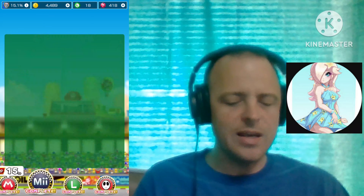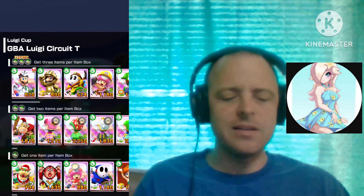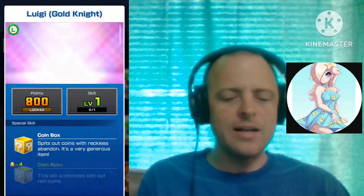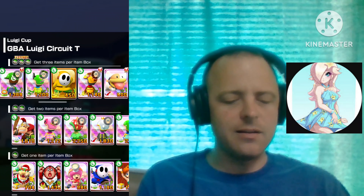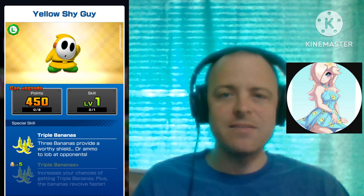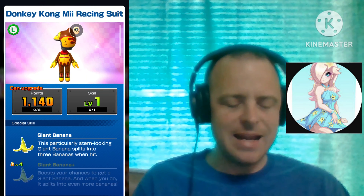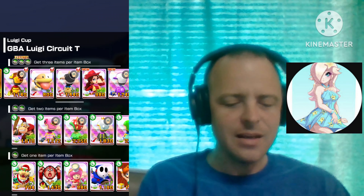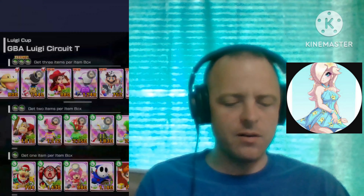Now for Week 2, it's the Luigi Cup — Luigi Circuit Trick, the GBA version. Here we got Gold Knight Luigi with the Coin Box, Yellow Shy Guy with the Triple Bananas, the Donkey Kong Mizu with the Giant Banana, Poochie Double Feature with the Lucky 7, and Cowgirl Pauline Double Feature with the Boomerang Flower.